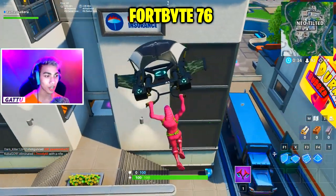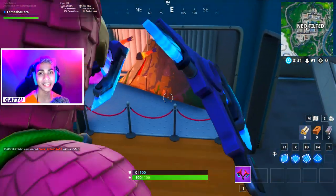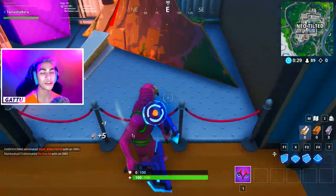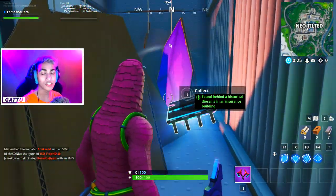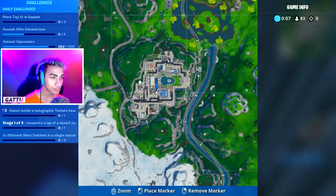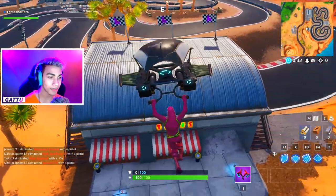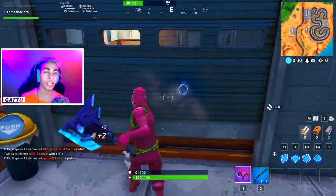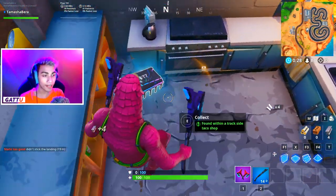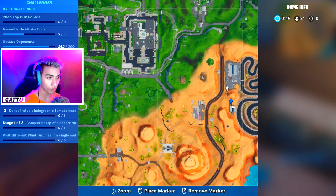Fortbyte number 76 is found behind a historical dinorama in Neo Tilted in the No Sweat Insurance building — walk in straight and look behind the volcano display. Fortbyte number 77 is found within a trackside taco shop located next to the racetrack in Paradise Palms.